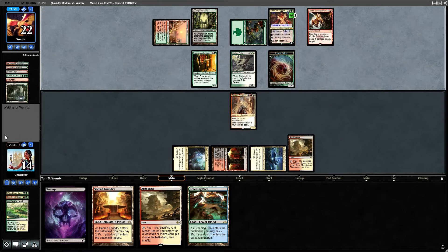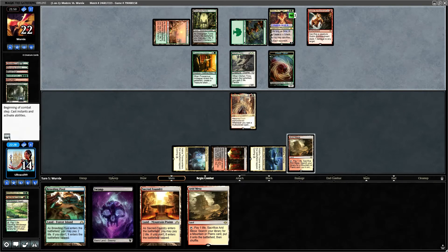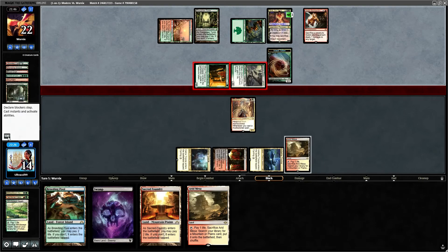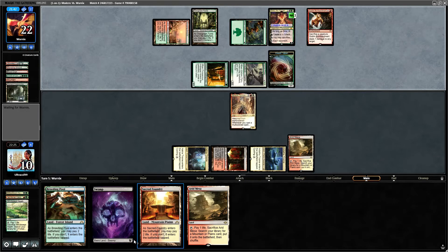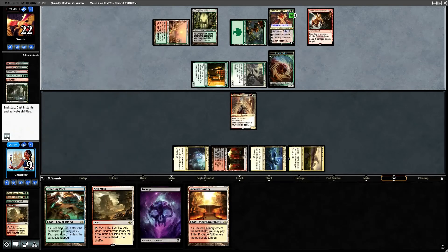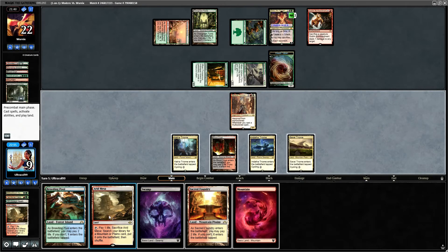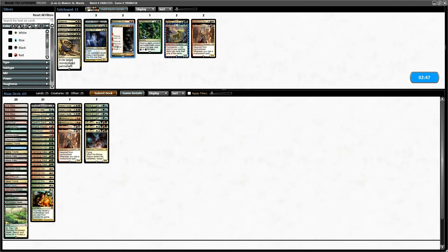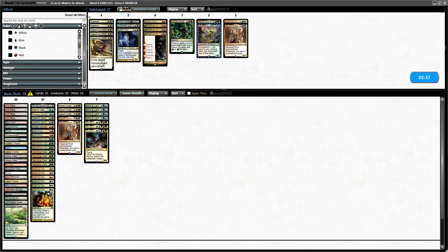We have officially drawn a ton of lands this game — can we please have something in the way of some good fortune? I am going to concede to this. Wow — you've got to be kidding me. There's a Bring to Light like... five wow. I don't even — yeah Hisugu is pointless here. Holy crud was that absolutely terrible.